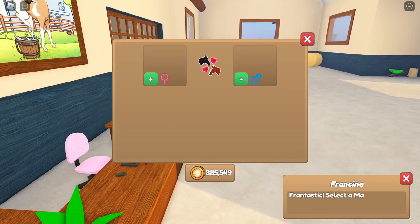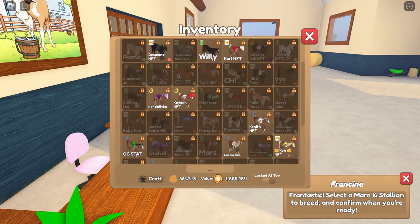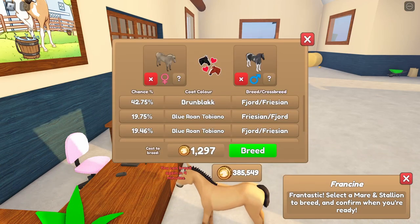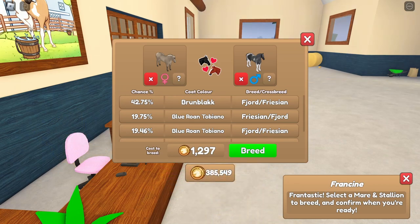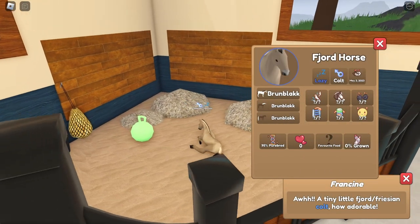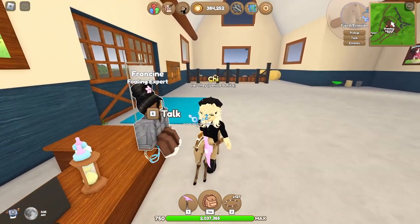Let's go ahead and pick another pair really quick. We're gonna grab this fjord right here and do this Freesia. I'll see you guys in four minutes. All right, it's now time for our next pair: a brun black fjord and a blue roan tobiana for a crosscoat. It's a boy and it's another brun black fjord — two fails. This is not going good.